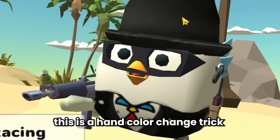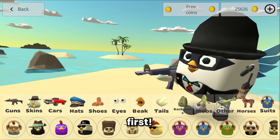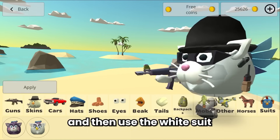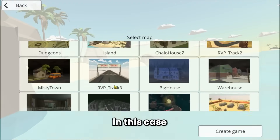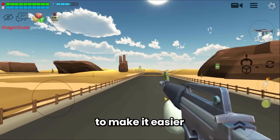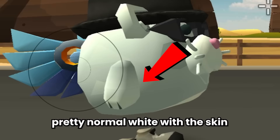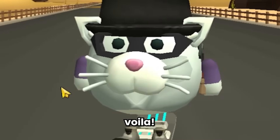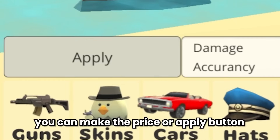This is a hand color change trick for the cat skins. First change your suit to the cat skins and use the white suit from the cat skins, then go into any game mode. My hand color is normal white with the skin. Then spawn the hoverboard and use it — voilà, my hand color is changing! Pretty awesome trick.